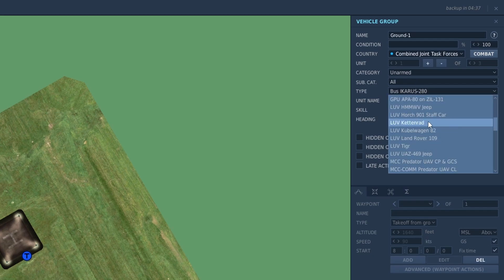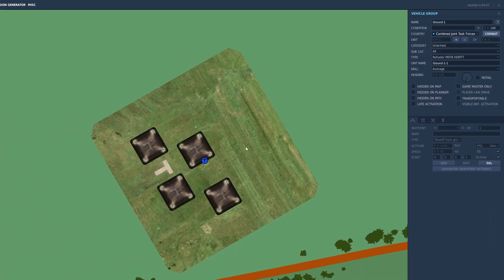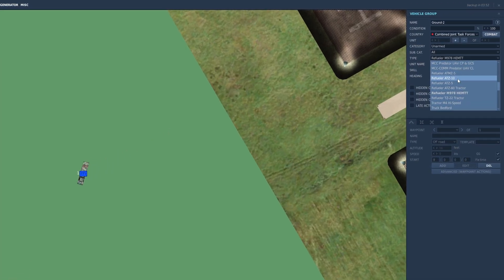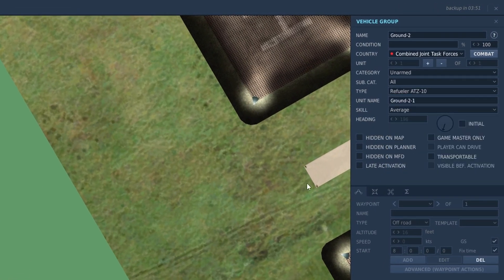Because we're on combined joint task force, we have a lot of options — red and blue all mixed in. They've added lots of new units, so there's more than one option. For fuel, the blue-side refueler is the M978 HEMTT. For a red-side refueler, I would suggest using the ATZ-10. That's the start of our two different groups, red and blue.